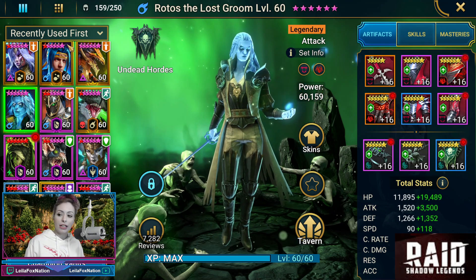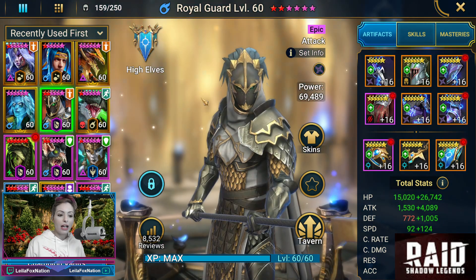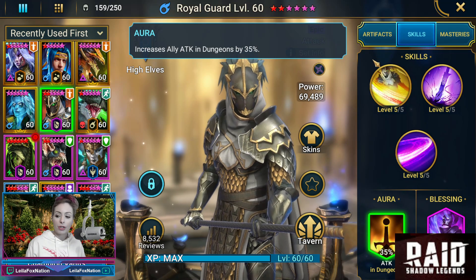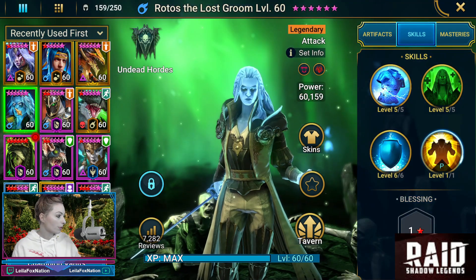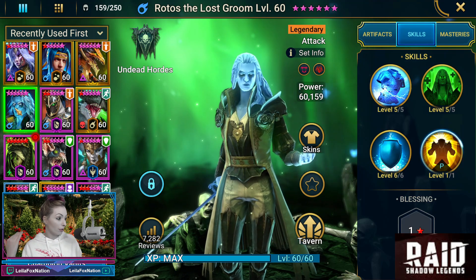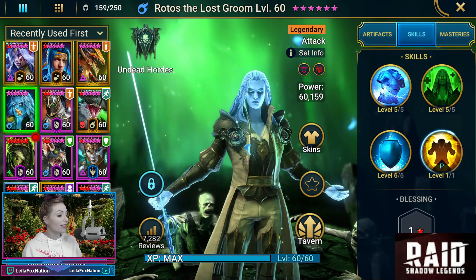The team we have running in is going to be Raiho, Ninja, Chagor. We're going to have Royal Guard in lead because of his aura, which is ally attack in dungeons by 35%. And then of course it's going to be Rotos. Having that attack aura is going to increase how much damage Rotos can do. So let's go take him into the Sand Devil.